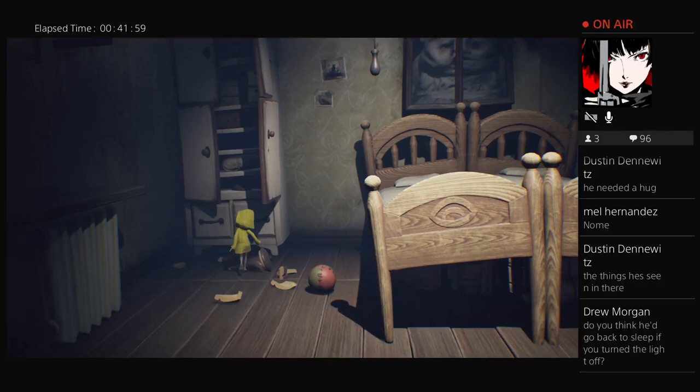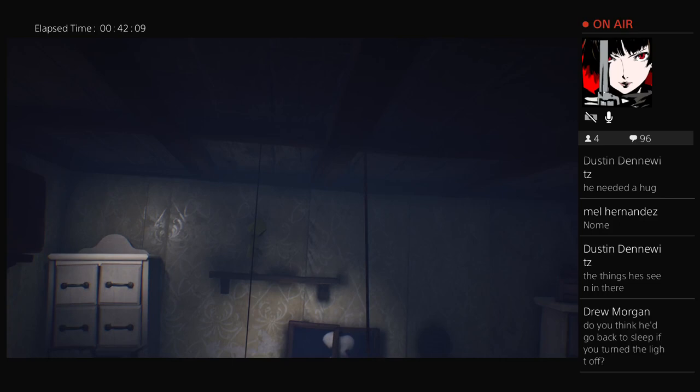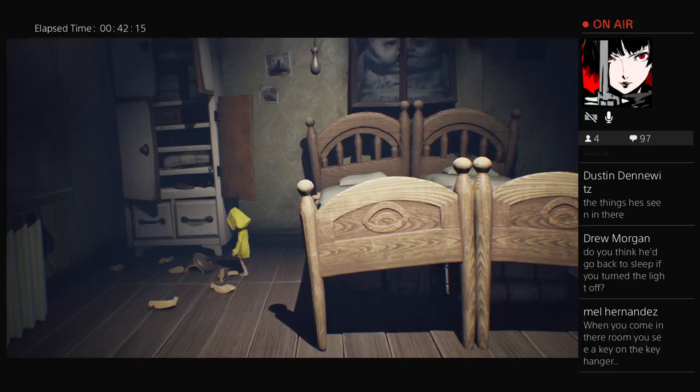I'll try a couple more times to jump off that shelf to grab it — I keep missing. It might just be because I'm not very good at jumping. When you come in the room, you see a key on the key hanger.